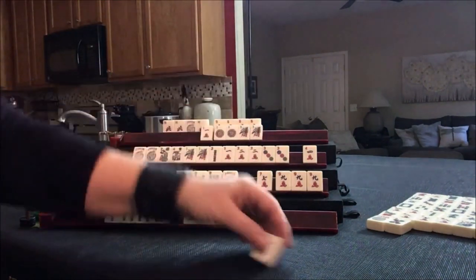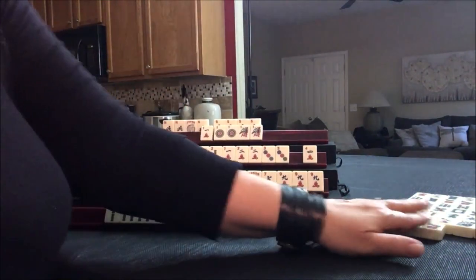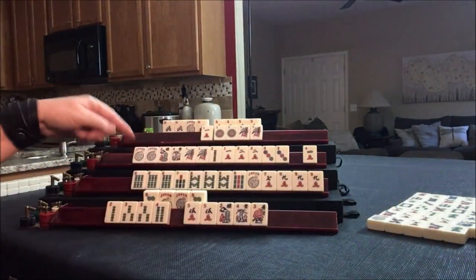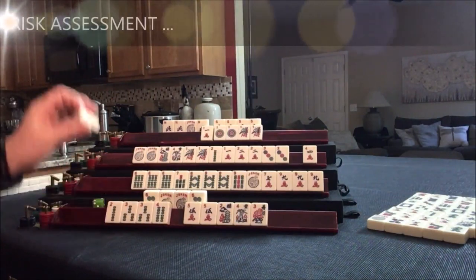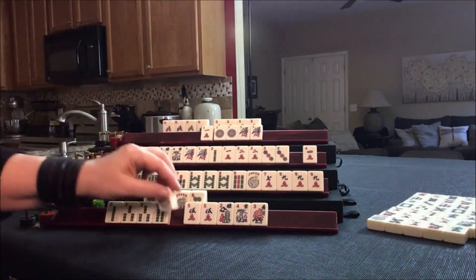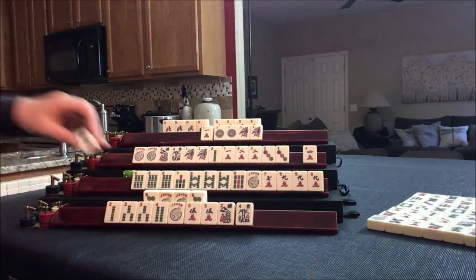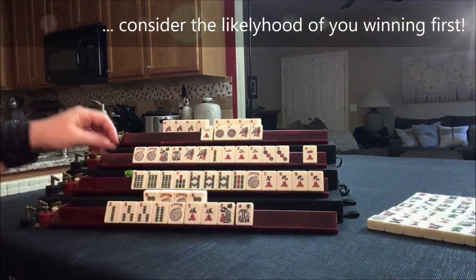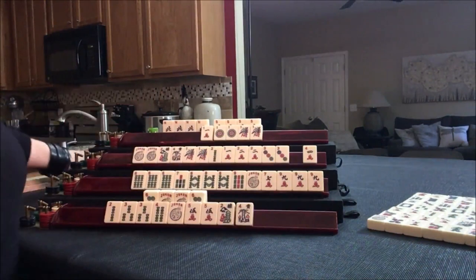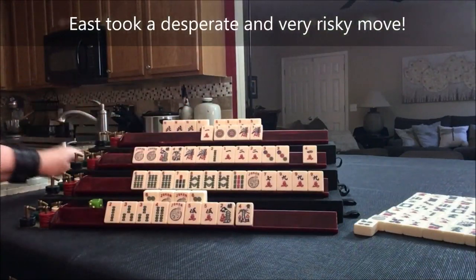Seven crack — drawing here. Seven dot. Green — that's what they kind of needed. Seven north — we're going to exchange it. That could make it pure though. We're desperate. Three. Flower. Drawing — two dot. Drawing here — nine bam. They're not ready for it. Four dot — pure hand. That joker exchange was probably not a good idea.